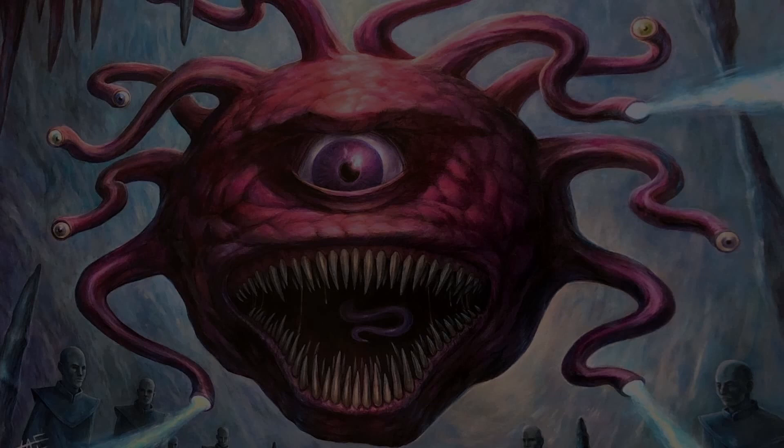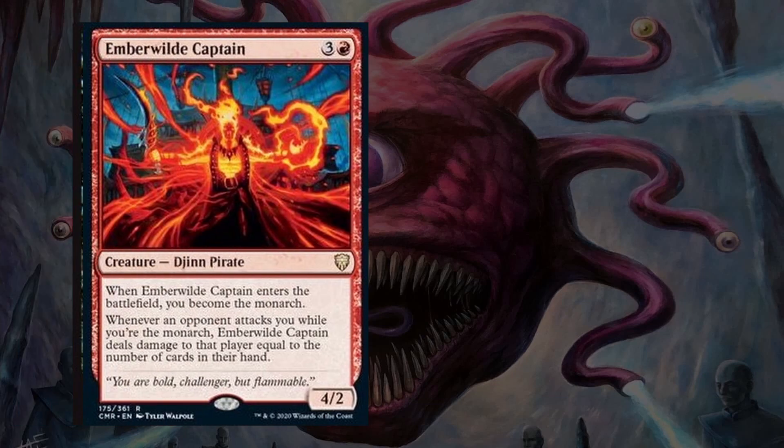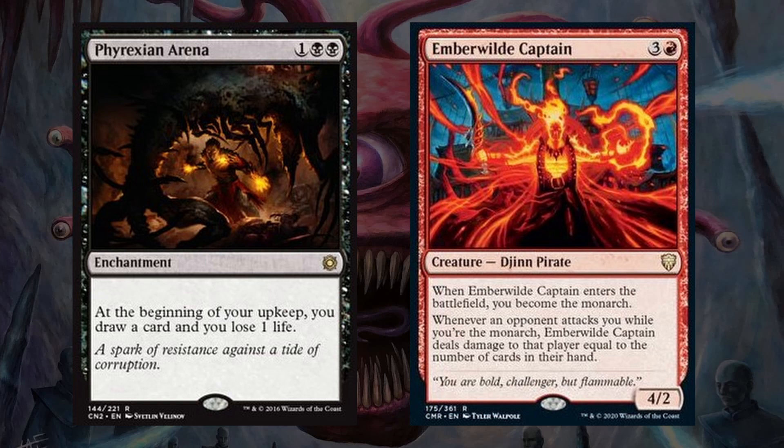Then we have more long-term card advantage spells with Phyrexian Arena and Emberwild Captain. Phyrexian Arena is another classic that gets us an extra card each turn. Emberwild Captain gives us card advantage by introducing the Monarch into our game. The Monarch is one of my favorite abilities in Commander and can be great for this deck because it gives additional encouragement for our opponents to attack, even if that sometimes might be aimed at us. But with most or all of their creatures goaded, we could potentially be the Monarch for the entire game.